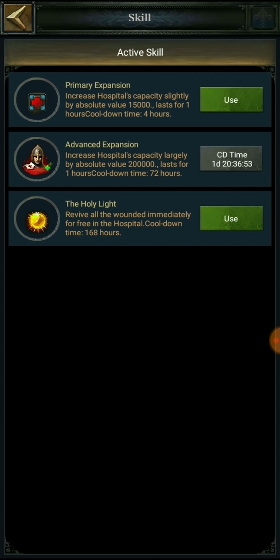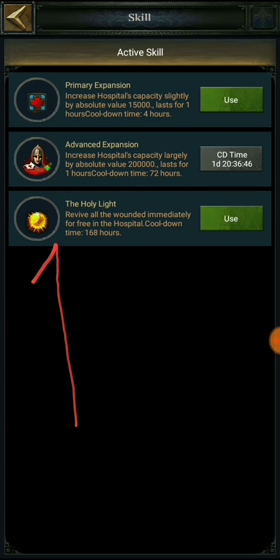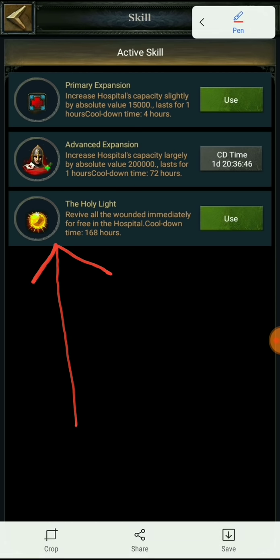Primary expansion and advanced expansion - how the capacity of the hospital can be increased. Today we are going to talk about how we can actually heal our troops for free, for absolutely no resources, no speed ups, and no fine iron. So this is the Holy Light skill we are going to try out today.